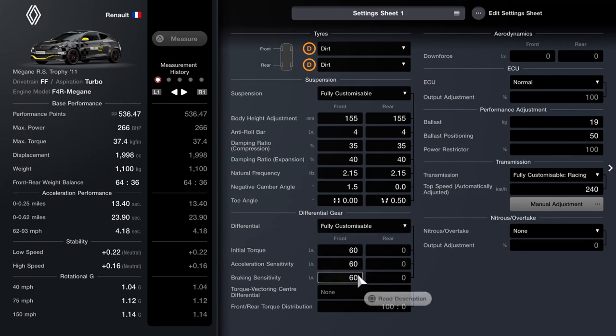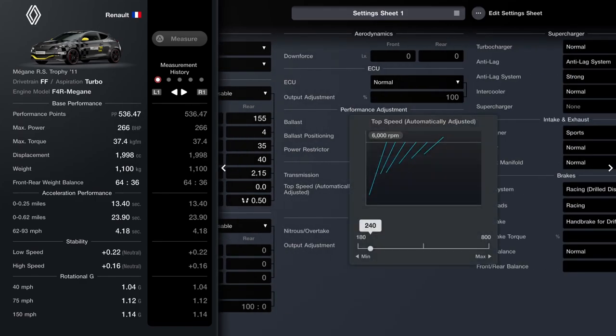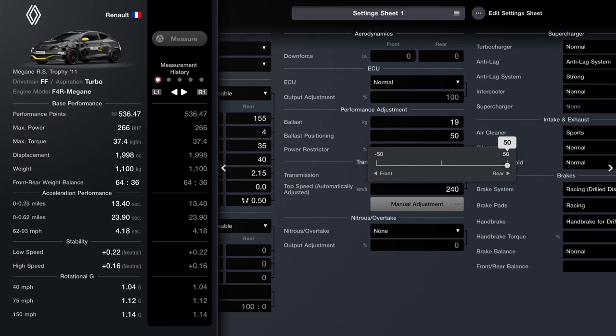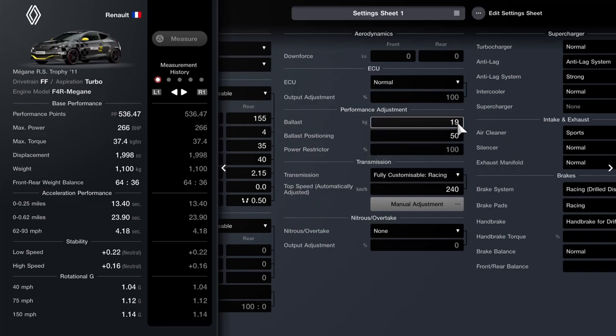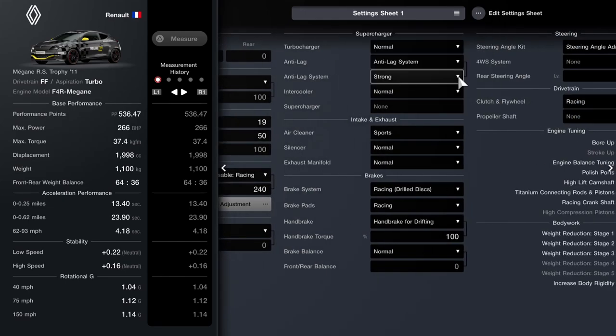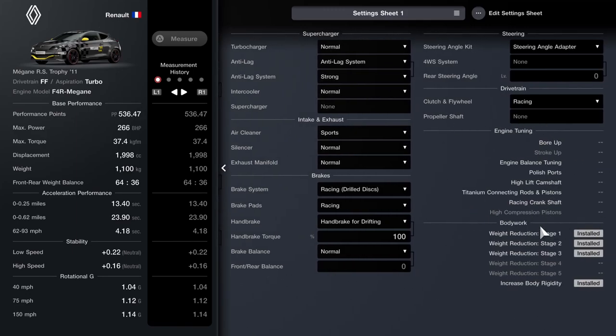To combat that, I wanted the rear end much more slip-slidey so that, without slamming on the handbrake all the time, you can kick the tail out with front-wheel drive and get it to flow through corners more nicely. As far as the diff, I've gone for the highest on all three — it won't suit everyone, but give it a try. For the transmission, we've got an auto setting of 240 km/h — probably higher than you need, 210 or 220 would work. For ballast, 19 kilos added to get us to real-world 1,100 kilos, placed all the way to the back. ECU is standard, downforce untouched, anti-lag set on strong.